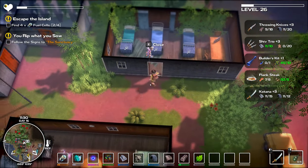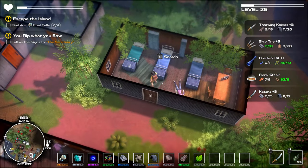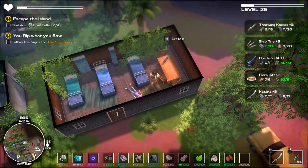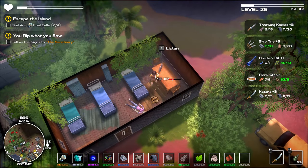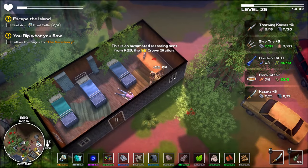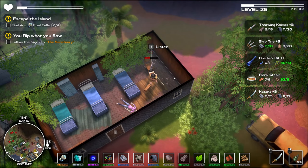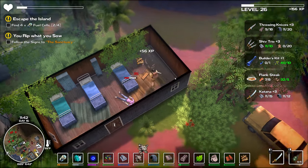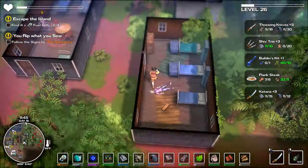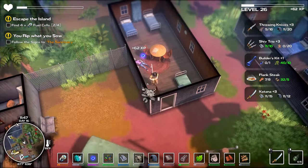I'm just looking for things to explore here. We got a radio — better go listen to that. A whole bunch of plastic. Ceramics — I am getting low on ceramics. There we go. The radio says: quarantine is now declared to cover the whole island, do not leave your house under any circumstance. This is an automated recording from P23 the Crown Station. That seems kind of fitting. I'm out of my house I guess — actually we're a long ways from home.